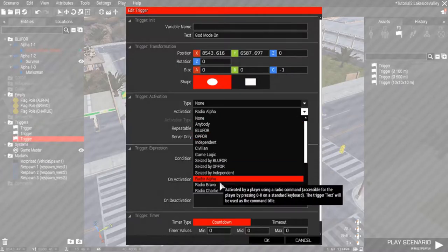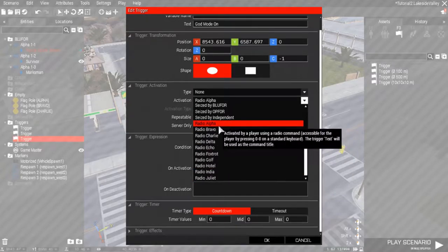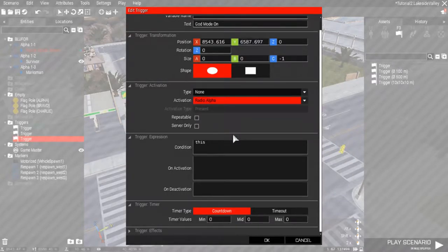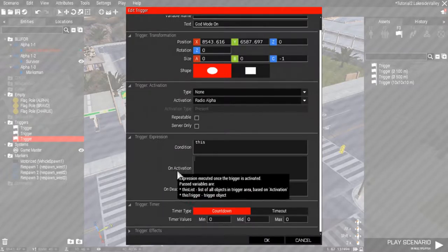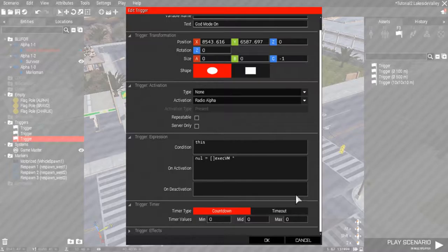Basically, I'm going to put three triggers for you guys. The first one — double-click on it. In the text field here, you want to write the name that's going to appear in the radio. So the first one I'm going to do is 'God Mode On.' In the trigger activation, we're going to go to Radio Alpha. This is where you select Alpha, Bravo, all the way down to Julia — that's equal to 10. Radio Alpha gives us our alpha radio position, so number one.